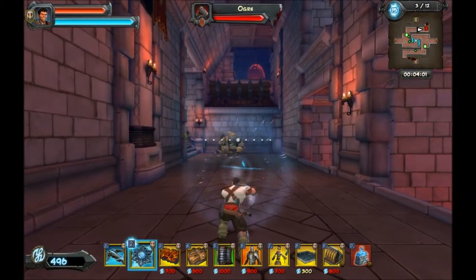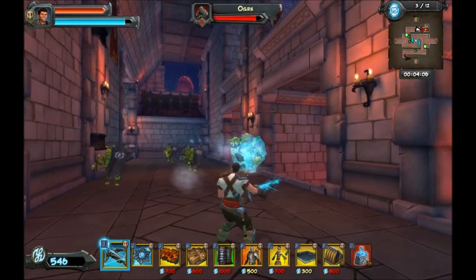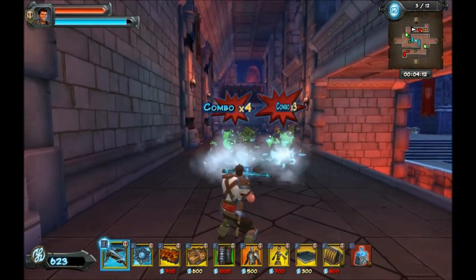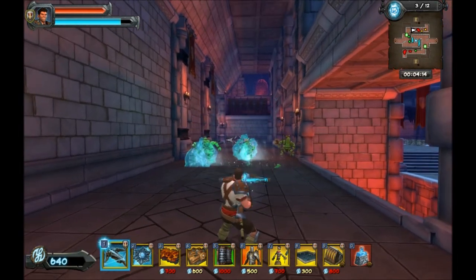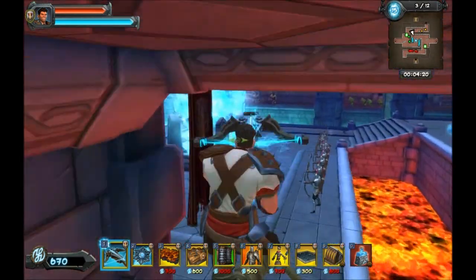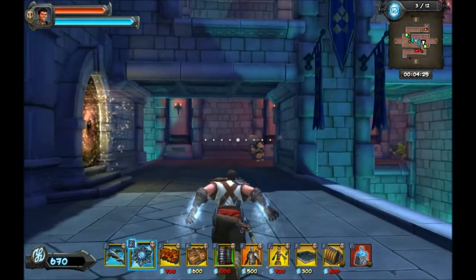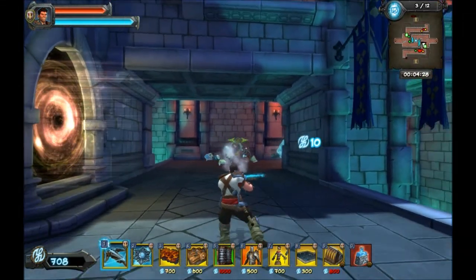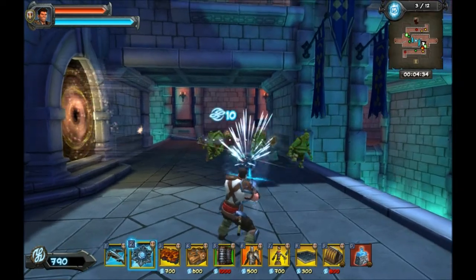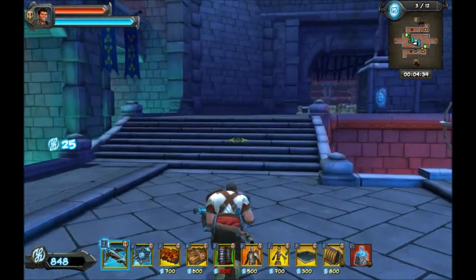Next is the Decoy — very essential trap as well. It has the maximum life upgrade and also it regenerates itself. You could probably go for the one that explodes, because you'll have quite a lot of money after you've set up your kill boxes. But it's up to your playstyle. Next is the Tar Trap. I use it at the centre of my kill box, just so the Archers can have a greater opportunity of killing off more units and slowing down the Ogres.